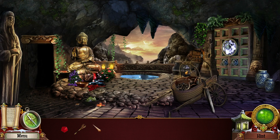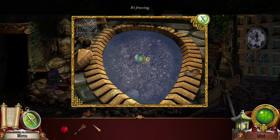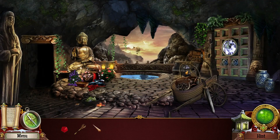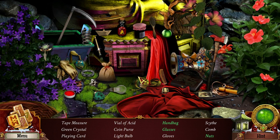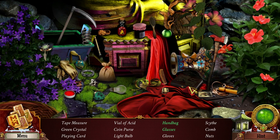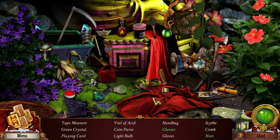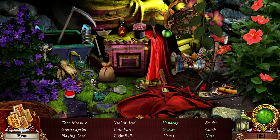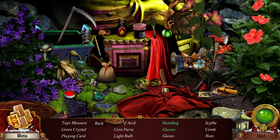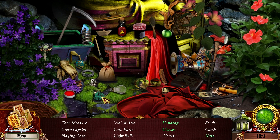Let's check out what I've got. Oh — get the snail, it's freezing! I still did not get the achievement for getting five things in five seconds, so we're going to work on that. Vial of acid — oh my gosh — coin purse.